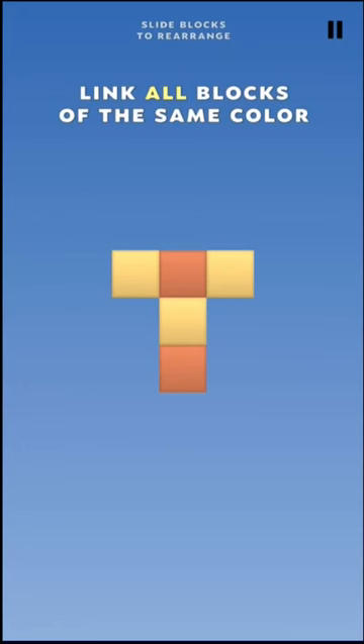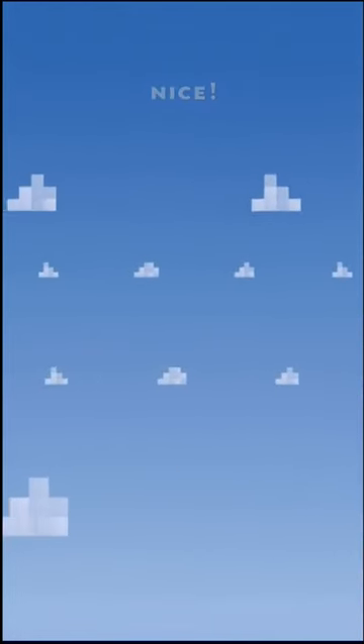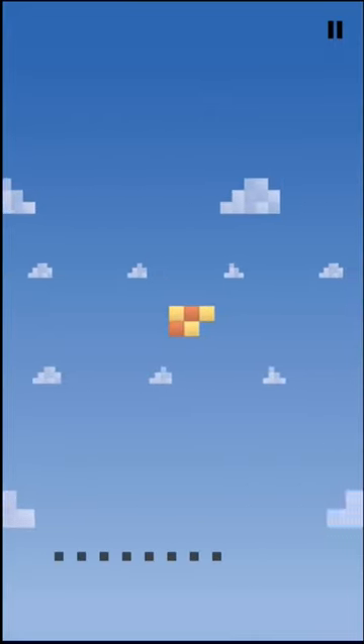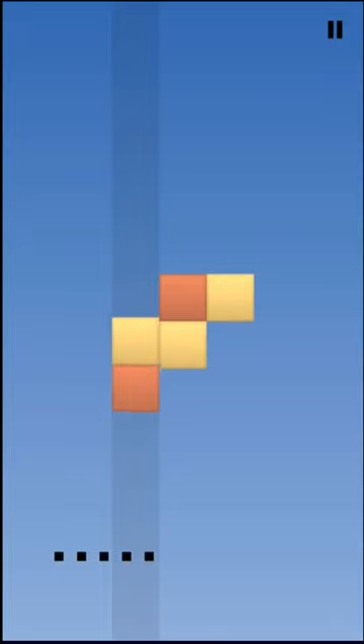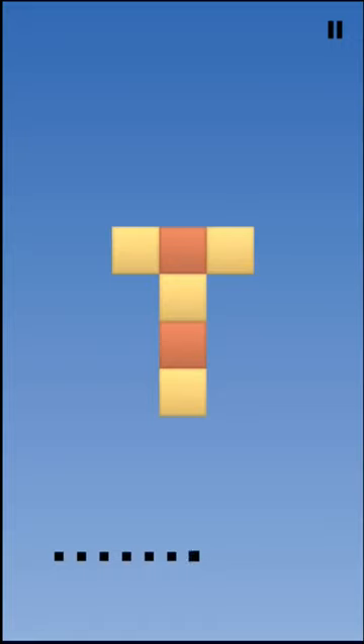Link all blocks of the same color. So it's not two in a row or three in a row, it's all in a row. You'll notice I can put these two yellow pieces together and nothing happens — it's the orange pieces that disappear when they get together. There are other ways I could have solved that puzzle as well. Doing this won't do much of anything... or it does actually, because the pieces seem to have an unusual physics that I don't quite understand.